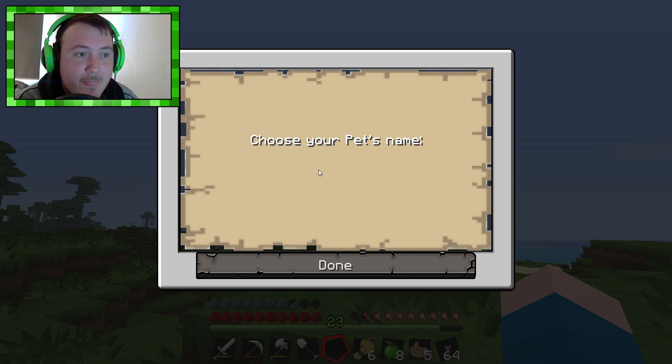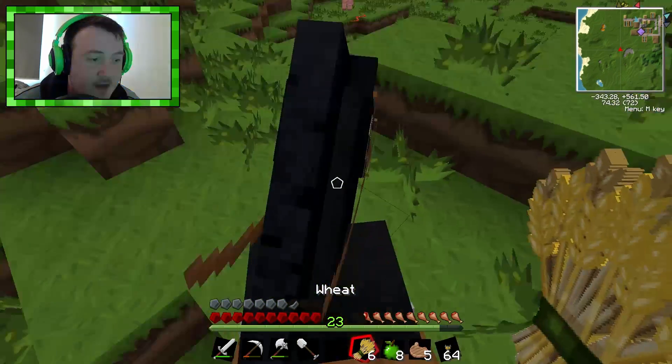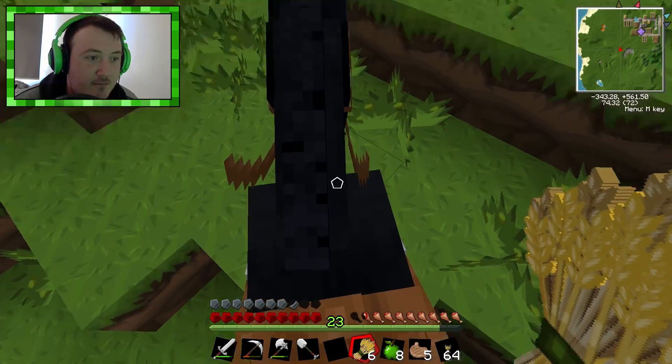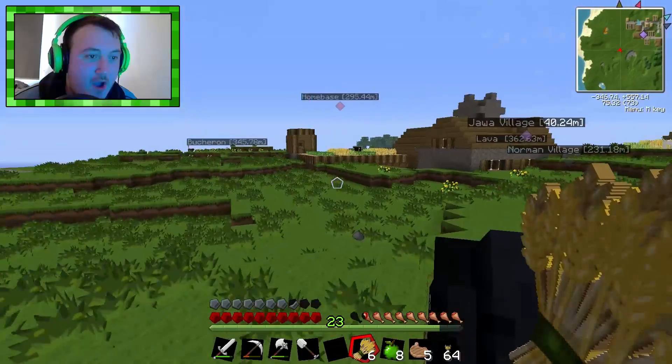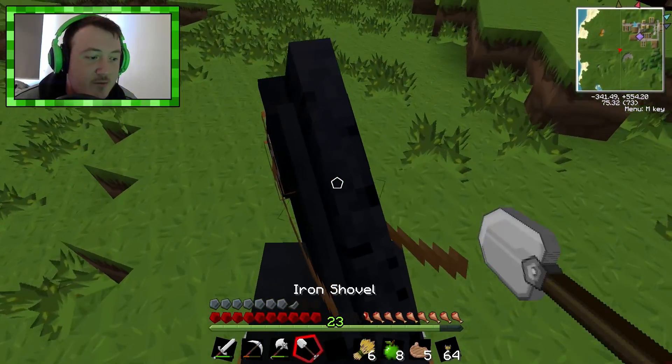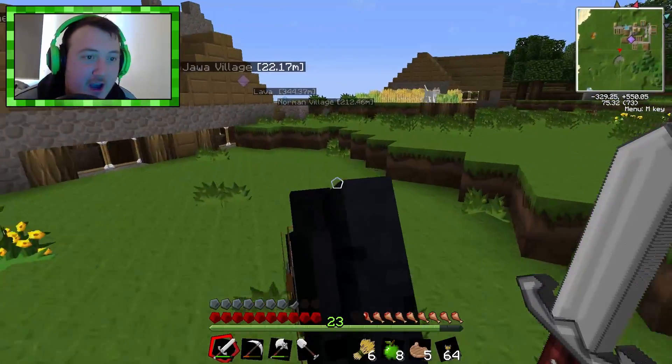Alright, what are we going to call it? Little Richard. Don't ask me why and where these names come from. Okay, it's tamed because it's not accepting any more wheat. Calm down horse. Yeah, it won't accept any more wheat which means it's tamed. So we got ourselves a horse — Little Richard.